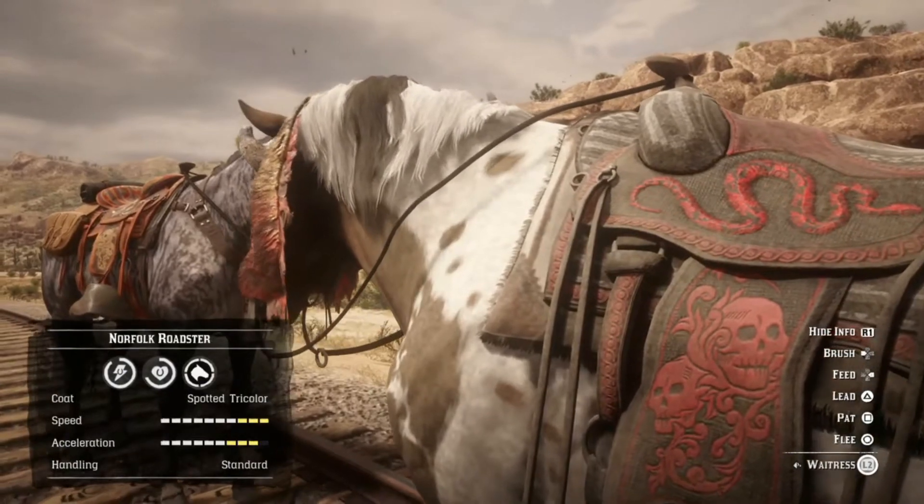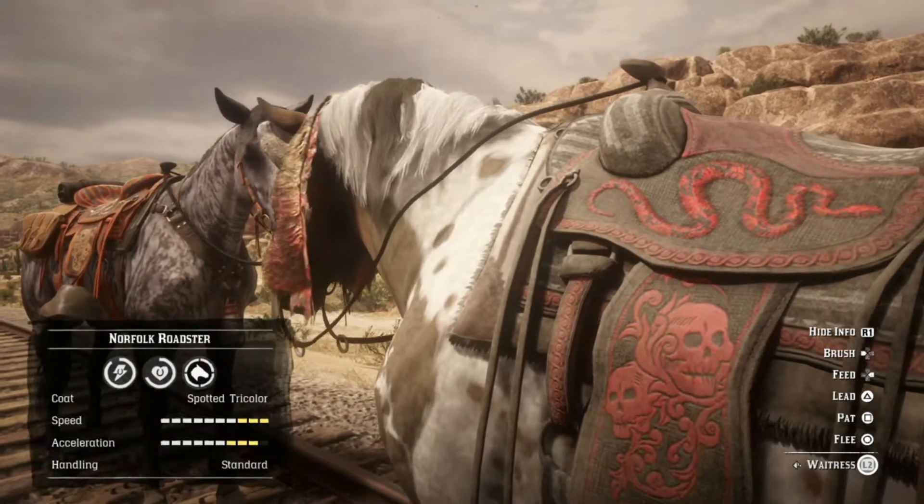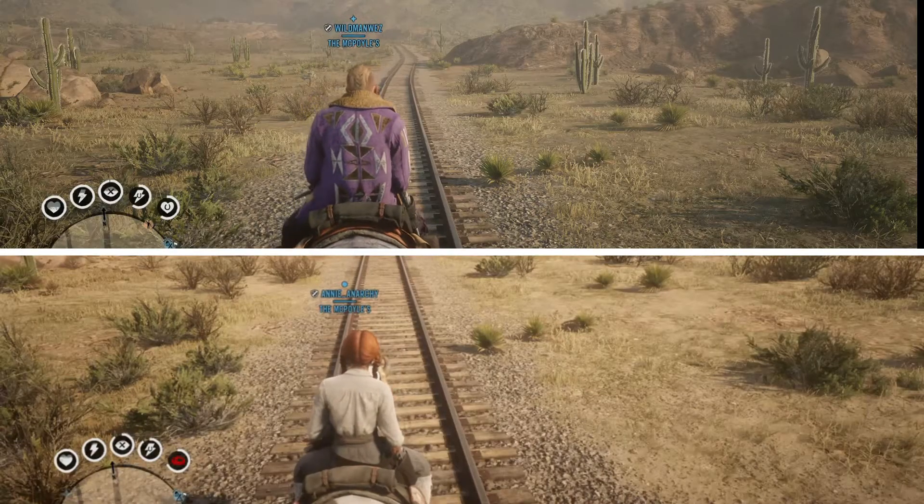The Norfolk, again with the Nacho saddle — just a different color — is maxed out at 10 bars, with 9 bars of acceleration. As far as stats, the Norfolk is going to be your best horse in the game.